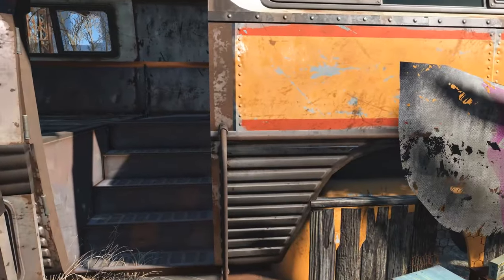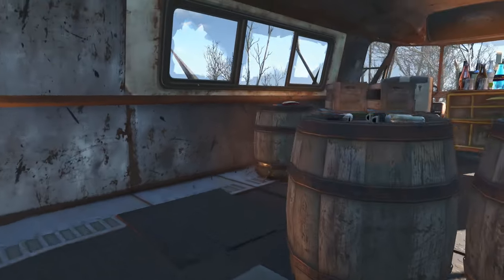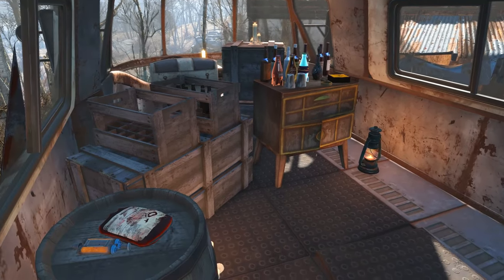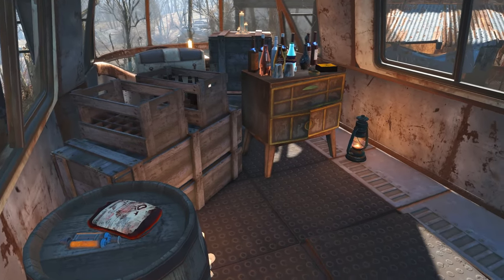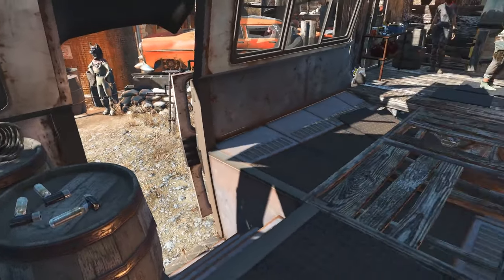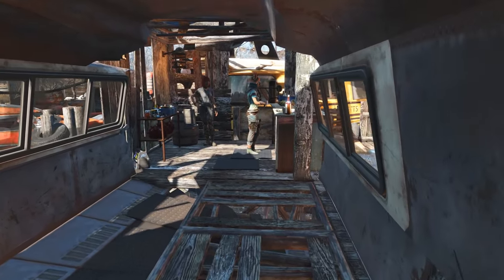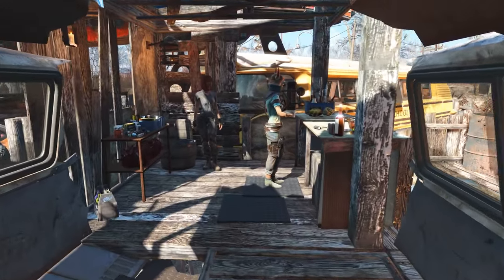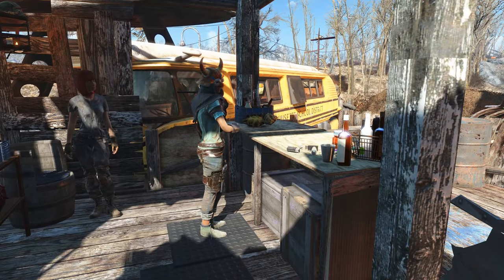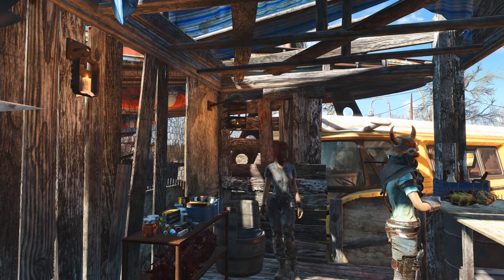Here we have a half blown-up bus that's currently being used for storage — you can see there's some chems and some alcohol in there. The other end of this leads out to the bar. I kind of built this out of mostly vanilla assets; there are some modded assets in there and a little bit of clipping, but you can barely tell so I'm not overly concerned.